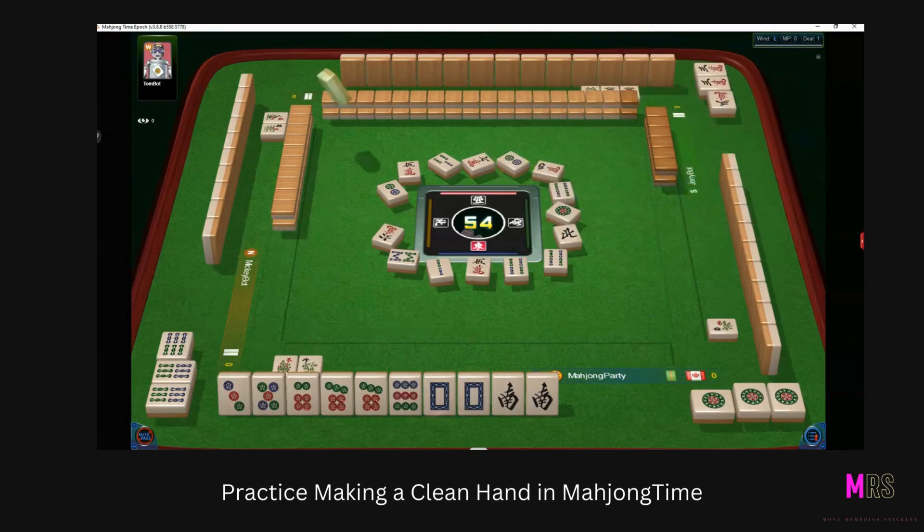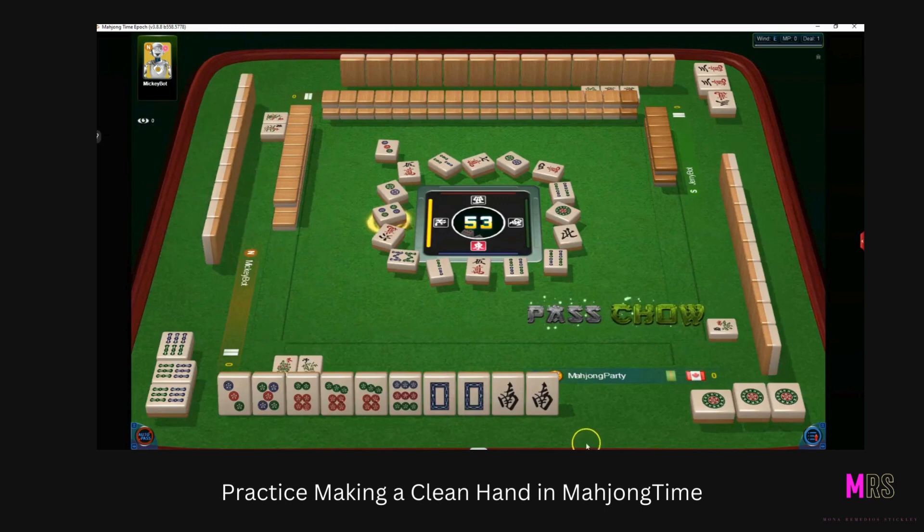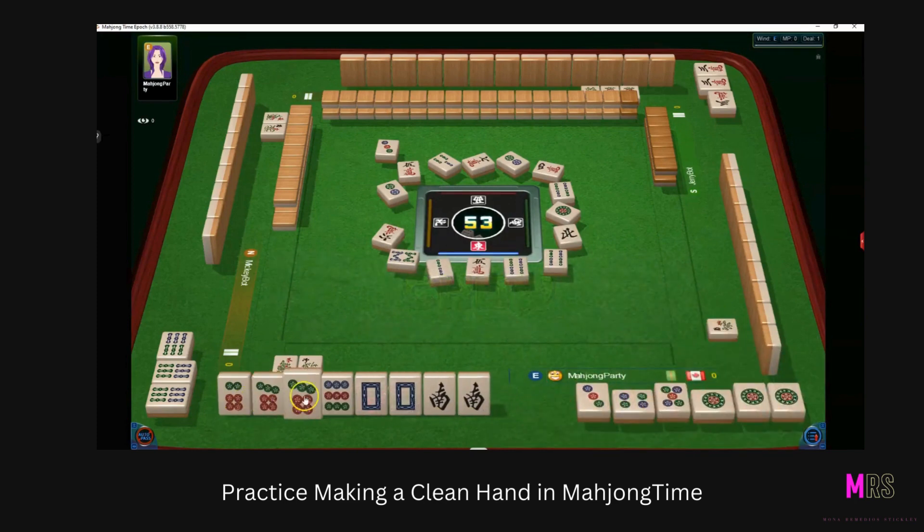We have three, four, five, six — should try to get that sequence. With robots it won't always work out. I'm going to choose a three-four-five, and I have a choice here — I'll get rid of the nine. I've taken a pong and then a chow.